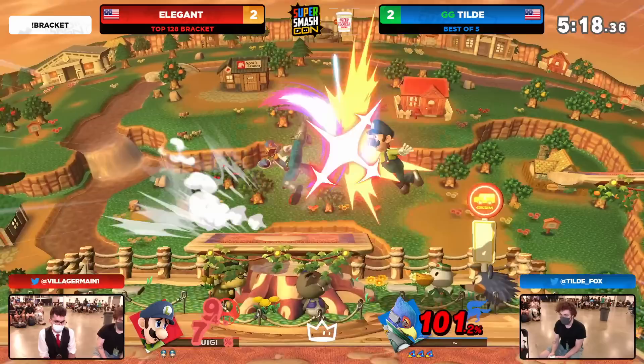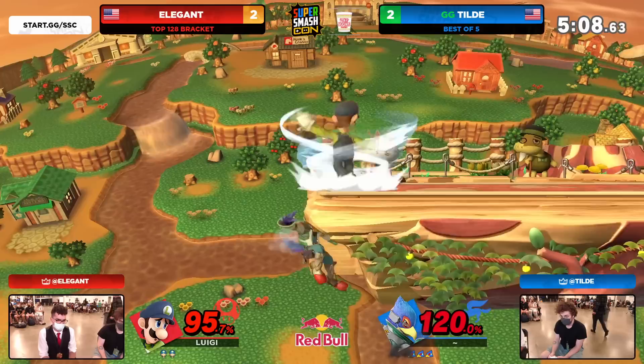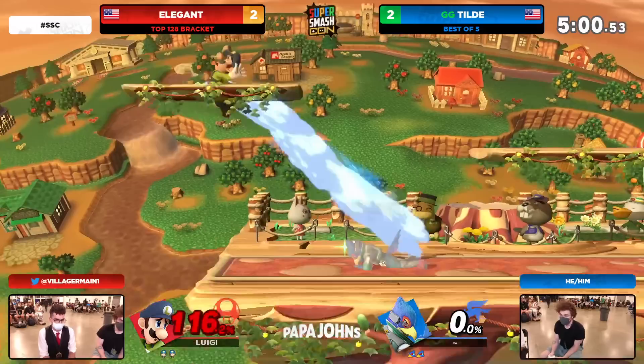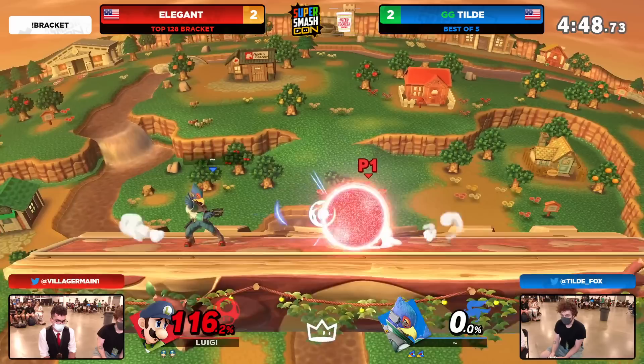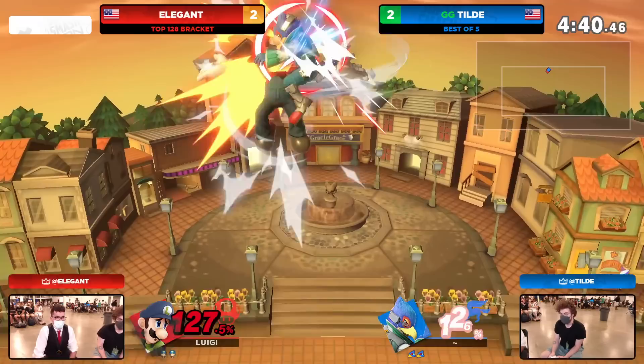Tilde gets the first stock here and the crowd starts to come to life — they are rooting for their boy. Look at the way he's playing around the stage in general. Tries to get the drag down into the up tilt. Tilde has been avoiding a lot of those grabs that Elegant was getting earlier on in those first two games. But he's forced to deal with playing on this neutral stage until these platforms come right back in — you can already see that Elegant has essentially been chasing him down. He jukes him, saying: you think I'm going to land there, but you thought. Every time he finds a sneaky way out of it.